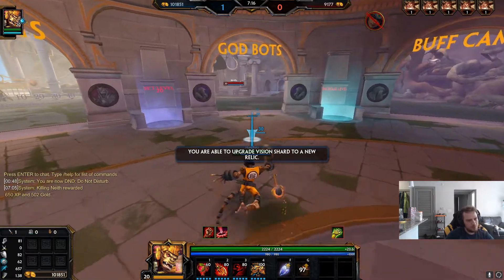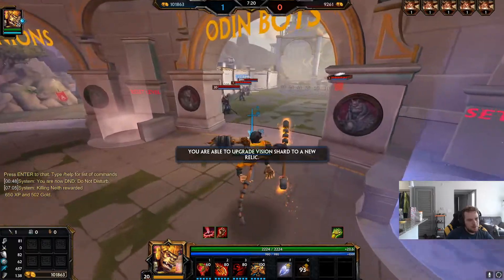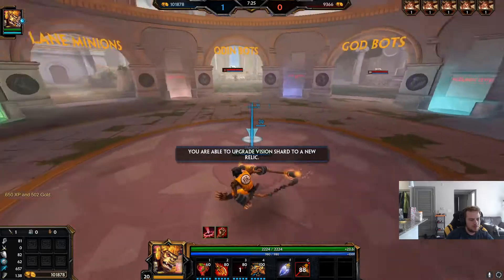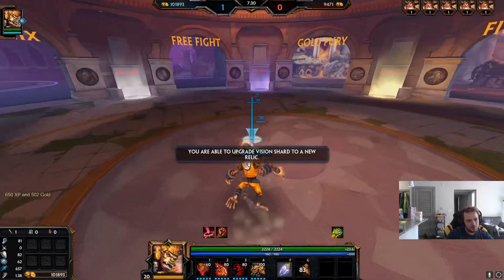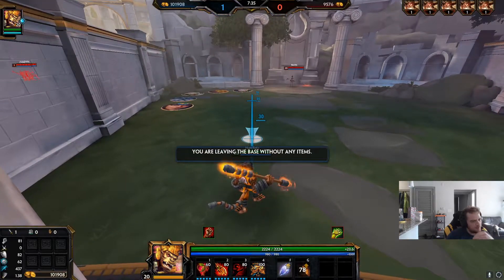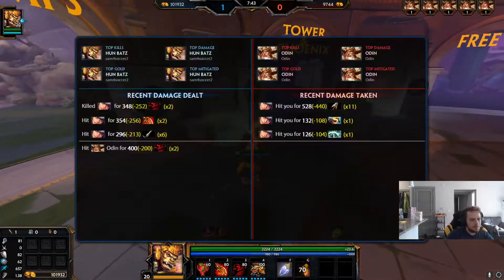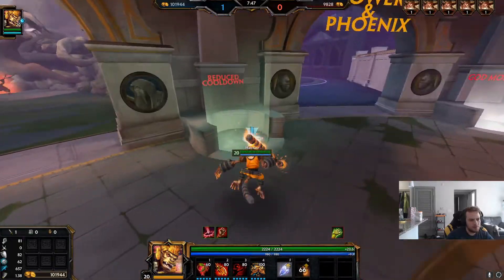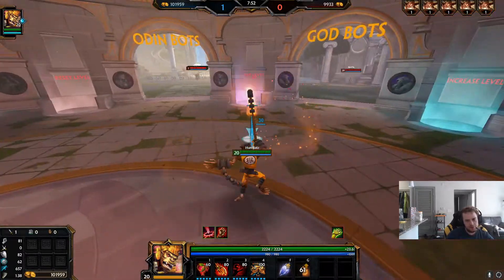I'd lean more towards two-ing off of your ult, but there's definitely times where three is better. You can toss up three on tanks to maybe get to their back line, or use it to get there if you don't want to blink ult. If you're really confident you could jump in, but basically in every fight I'd save my jump for the end of the fight to see if you want to go aggressive or defensive after.